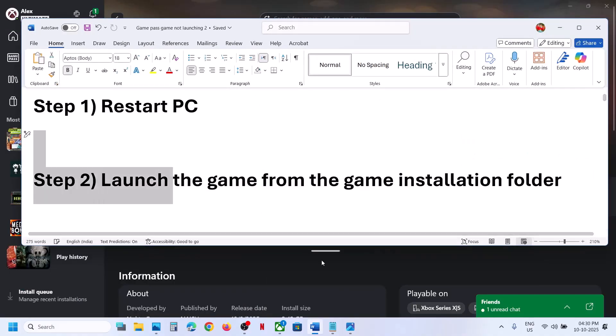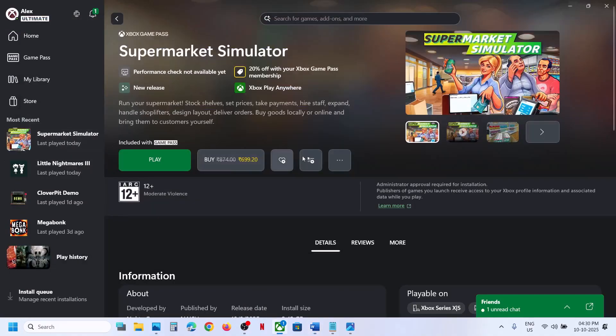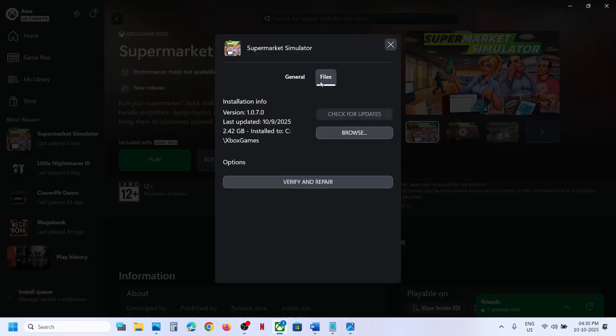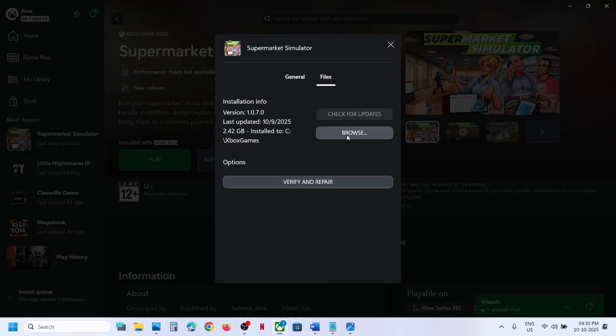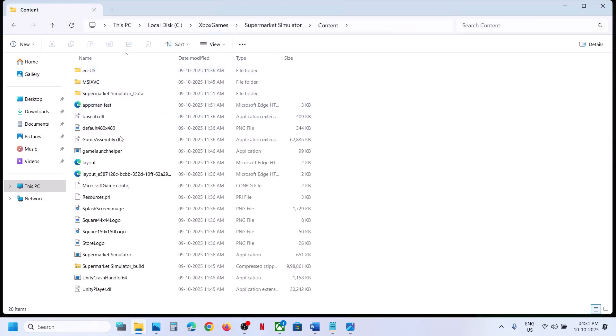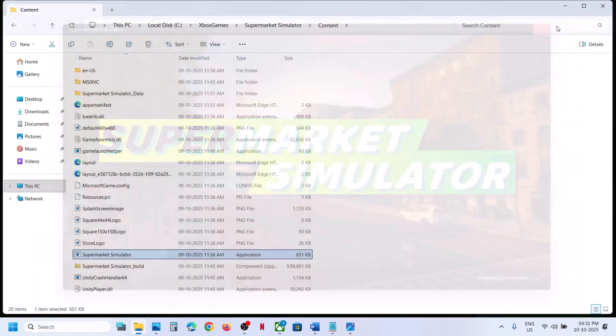The next step is to launch the game from the game installation folder. Select the game, click on the three dots, go to Manage, then Files, click Browse, open the game folder, open the content folder, find the game.exe file, and try to launch the game with a double click.